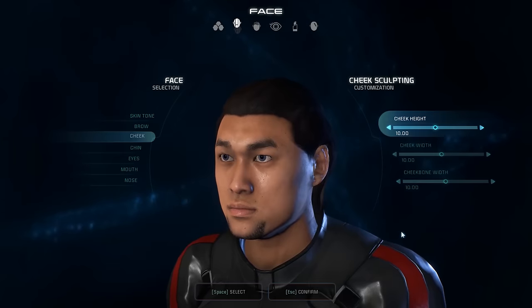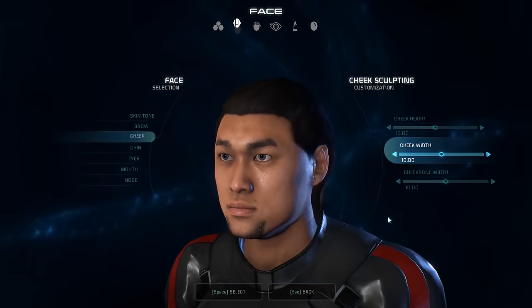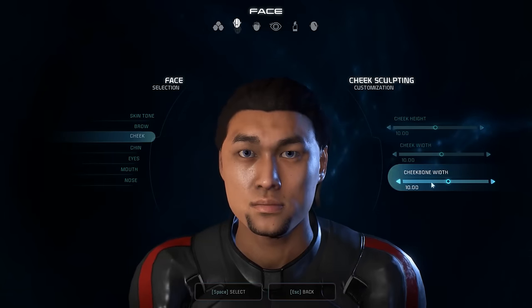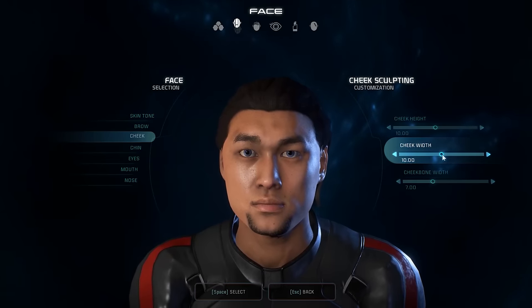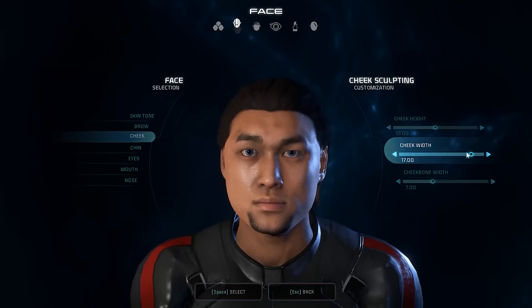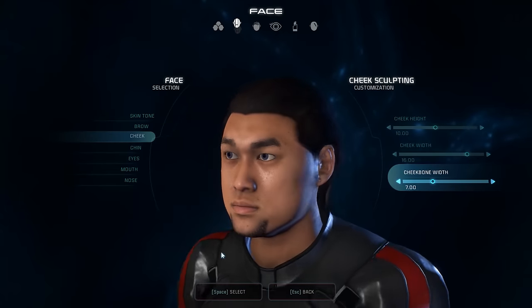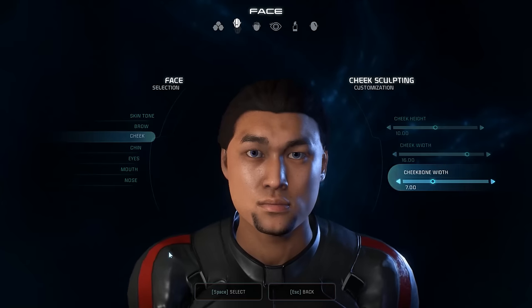Cheek height. There's height, cheek width, and cheekbone width. The cheekbones are up there, and cheek width would be lower down. This is the 'I do nothing but play computer games all day and don't get enough exercise' look. There we go — we're closing in.